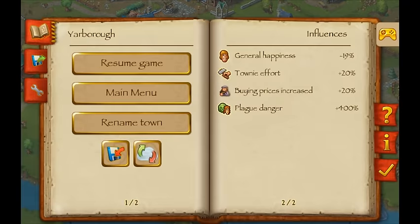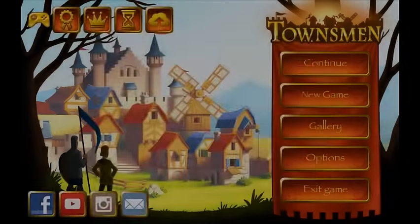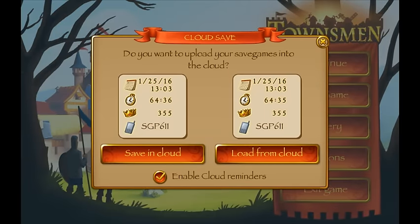The other option would be to go back into the main menu — just like that. And then we also have this Cloud save pop-up and can basically save our save game in the Cloud from there as well.